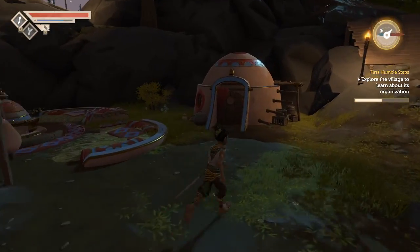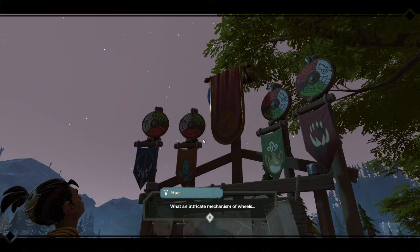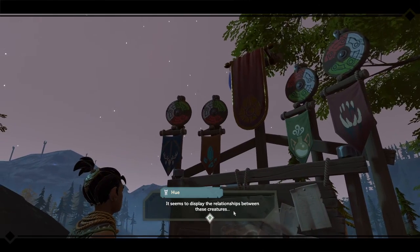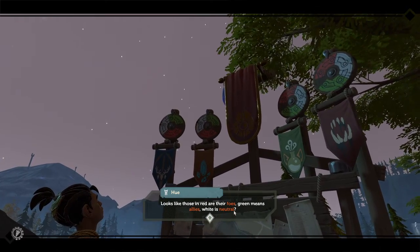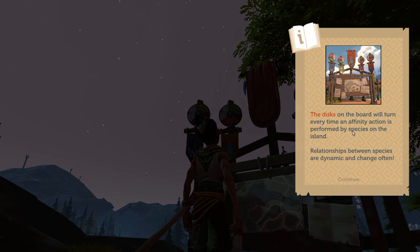Villages will only trade with you if you are friendly with their species — not even when you are only neutral. So they won't do it right now. What an intimate mechanism of wheels. Seems to display the relationship between these creatures — looks like those in red are their foes and green means allies. White is neutral.